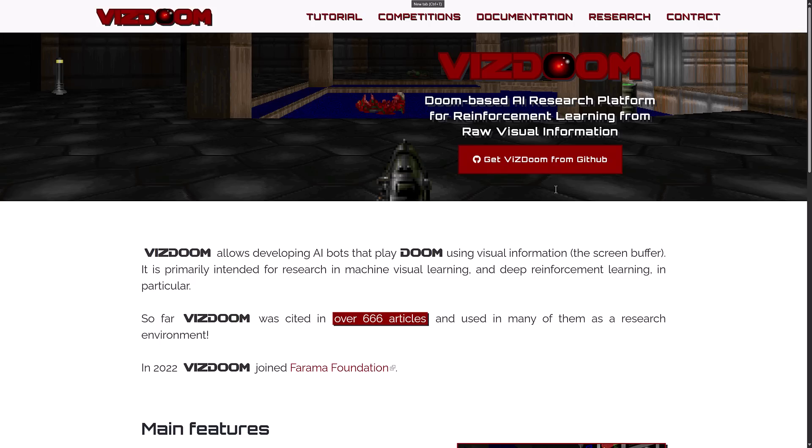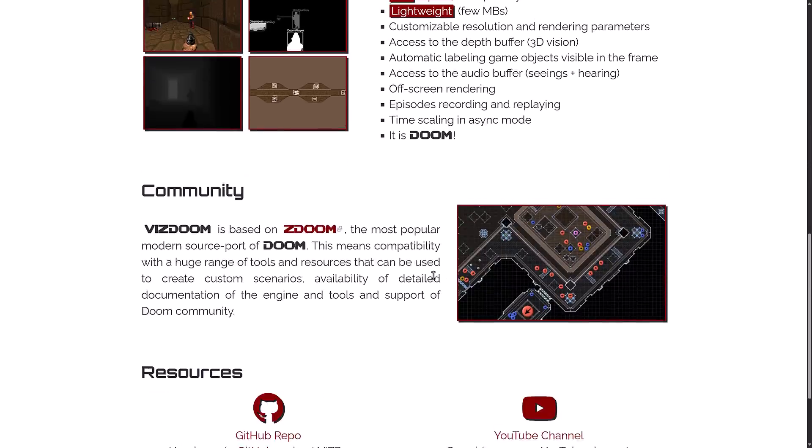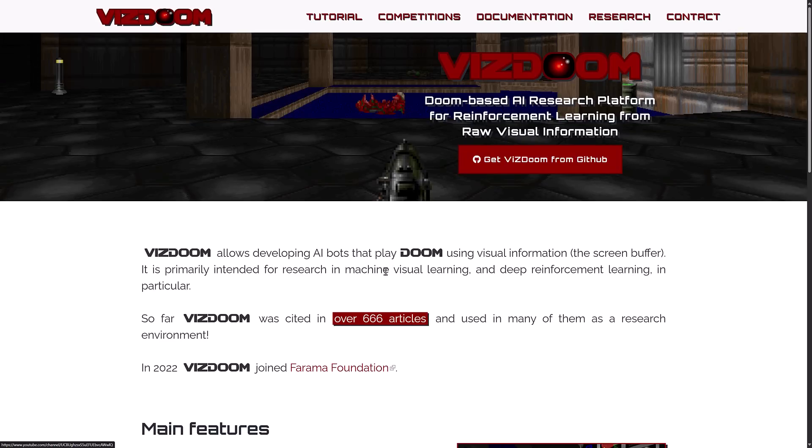By the way, the technology used to train those agents is called VisDoom. It is a Doom-based AI research platform for reinforcement learning from raw visual information — you develop AI bots that play Doom using visual information. So this is a project that already exists, and if you're interested in AI and want to play around with it, VisDoom is very popular in that particular space.